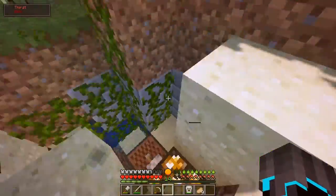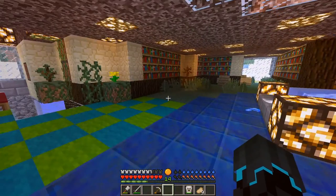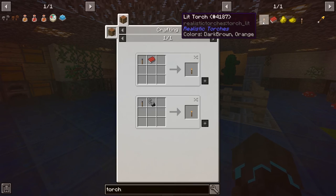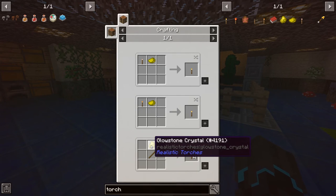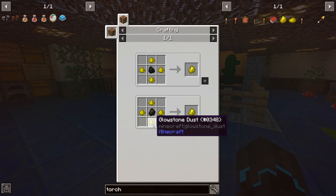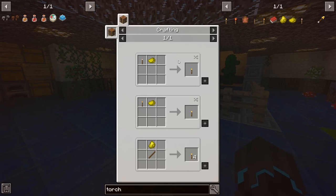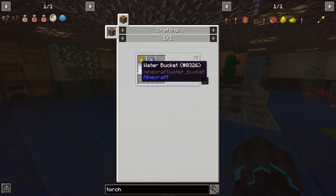The issue with mining, like a branch mine, is the lighting issue. We don't really have any means of making good torches because the torches that we can make go out eventually, and then we would need to find some sort of vanilla torches. These make normal Minecraft torches - glowstone crystal - that's glowstone and charcoal. So we can actually make normal Minecraft torches. I need glowstone.